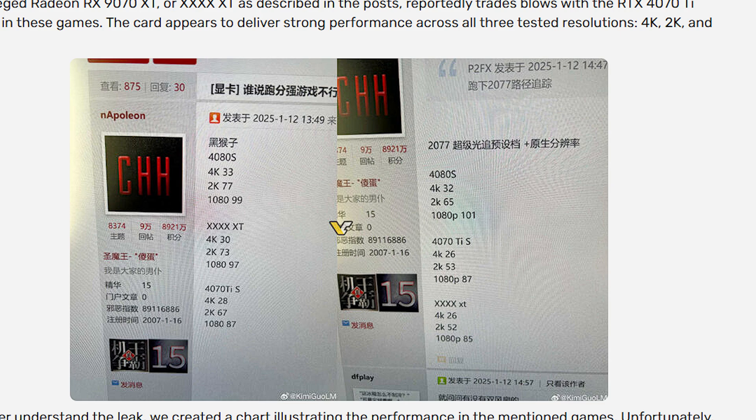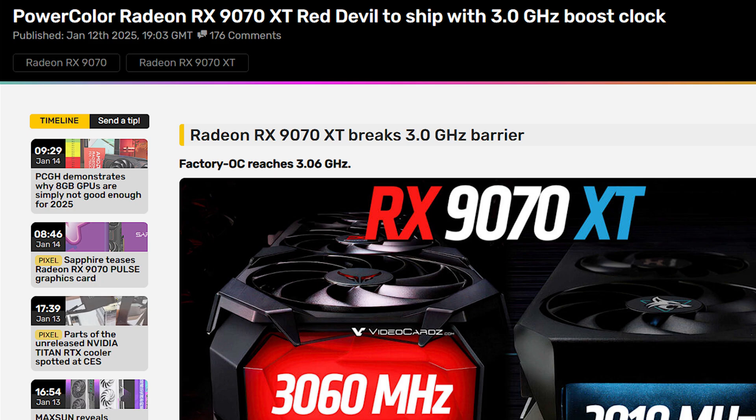AMD didn't give us much information at CES — they backed out and likely wanted to re-evaluate their pricing. Maybe they were planning a higher launch price and now want to go lower, or vice versa. Another piece of news: the PowerColor Radeon RX 9070 XT Red Devil is reportedly shipping with a 3 GHz boost clock. I got this from videocards.com. Previous AMD GPUs with standard coolers maxed out around 2.6 to 2.7 GHz.